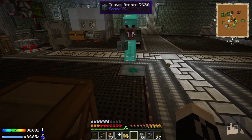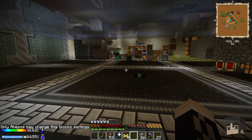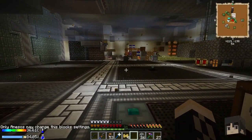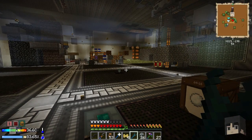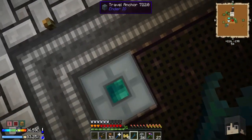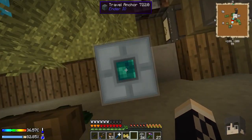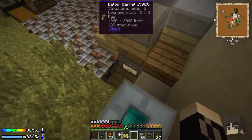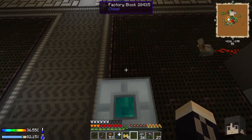Okay, so this is the travel anchor - it actually does something. If you stand on the travel anchor and look over at another one, then jump - it teleports you right to it. So you just look at where you want to go, jump, and there you are. We can put these all over the base, wherever you want to go.